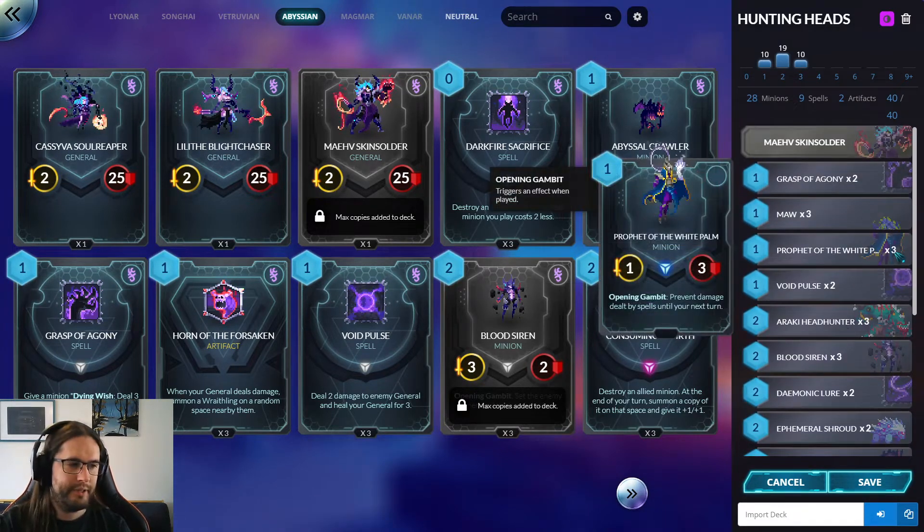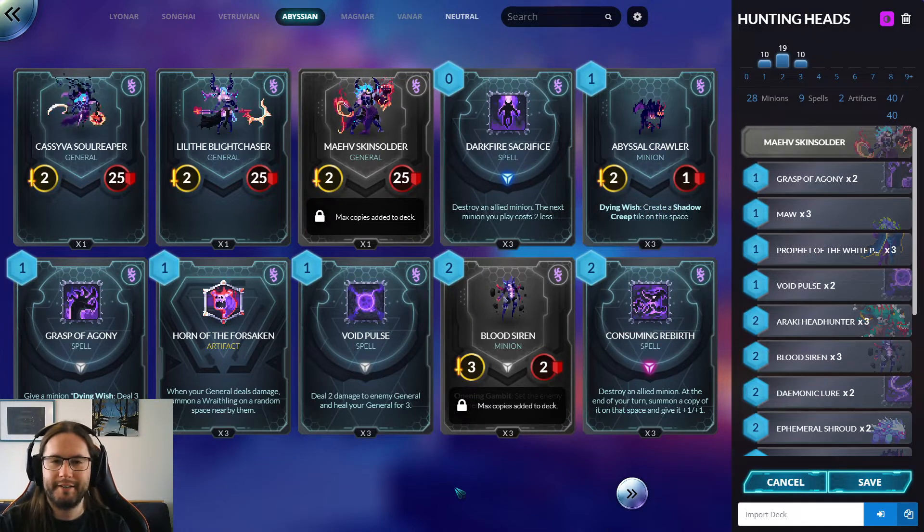If you are playing Lyonar, put Magnetize in your deck — it's so good. Magnetize is amazing in general, but especially in two-draw, where if it doesn't do anything for a few turns, that's fine. And you're not losing out by just playing a cheap interactive spell in your deck.